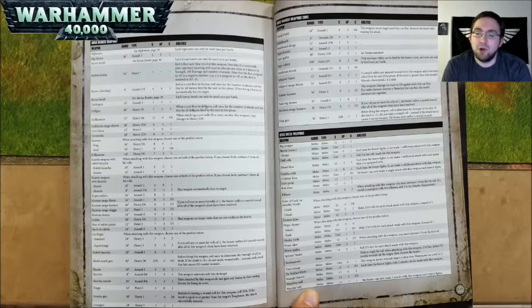A Rack of Rokkits is 24 inch range, Assault 2, Strength 8, AP negative 2, and 3 damage. A Rippa — when attacking with this weapon, choose one of the profiles below. Standard is 24 inch range, Heavy 3, Strength 7, AP negative 3, and 2 damage. Supercharge is 24 inch range, Heavy 3, Strength 8, AP negative 3, and 3 damage. If you roll one or more hit rolls of 1, the bearer suffers D3 mortal wounds after the shots have been resolved.